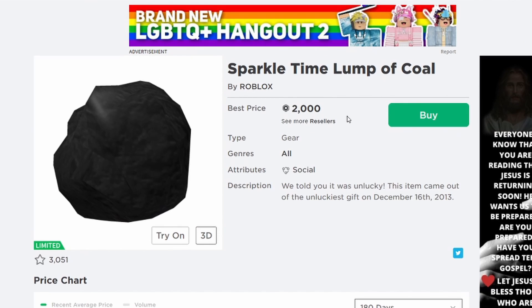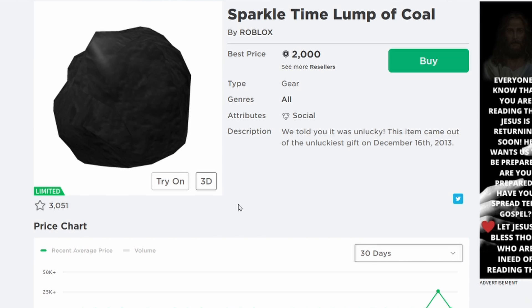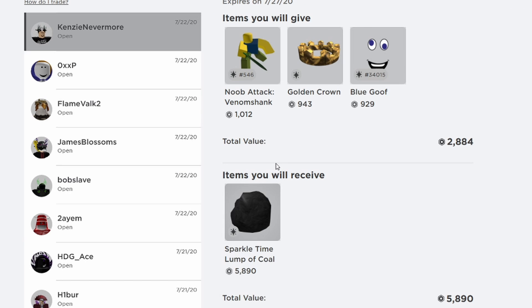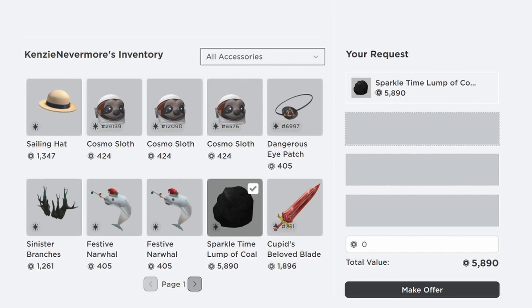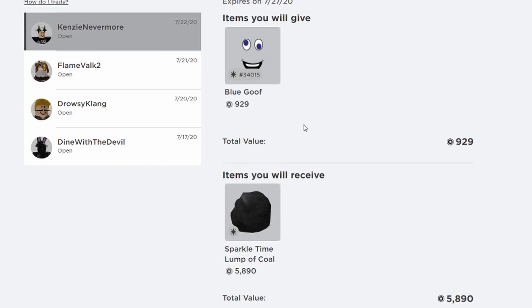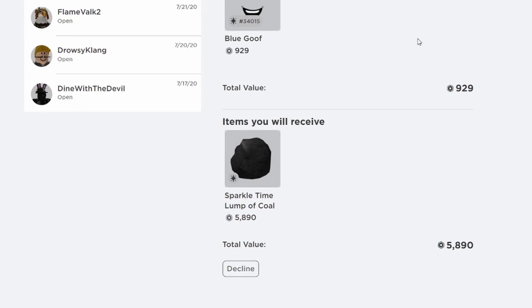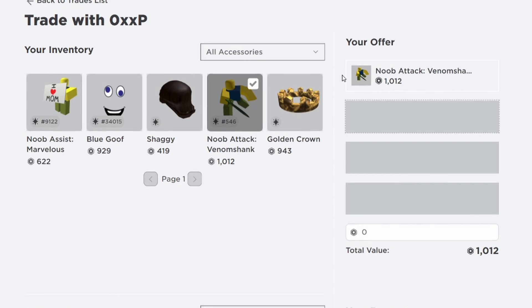Looking at the graph, this item was selling for around 600–700 a day and then out of nowhere jumped to 25k — clearly projected. But I actually like to flip projected items, so I'm going to counter this trade. I'll offer my Blue Goof for it at a much lower price, then try to trade it off for profit. I'm sending that counter out now. Let me check another inbound — I'll counter that one too with Noob Attack Venom Shank to see what he does.